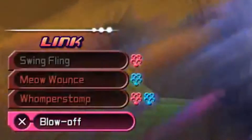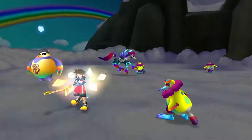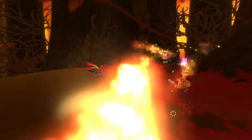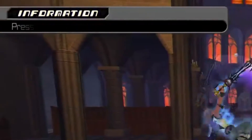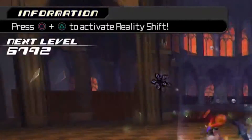The way to access Reality Shift is different this time around, because the way to access Reality Shift through the 3DS was through the bottom screen. But now since it's just one single screen on the PlayStation 4, you have to press triangle and circle to access Reality Shift. I think that's pretty cool.